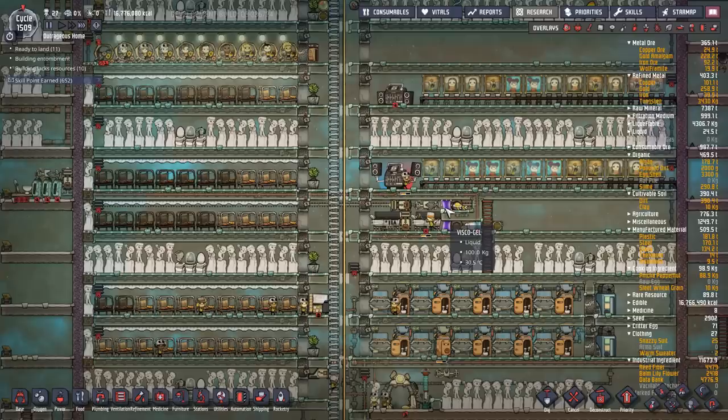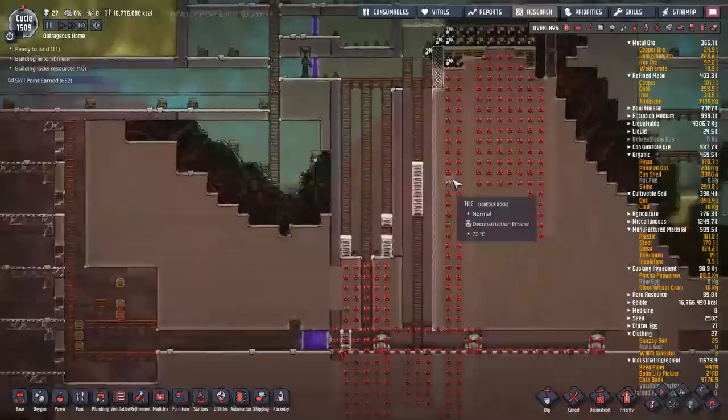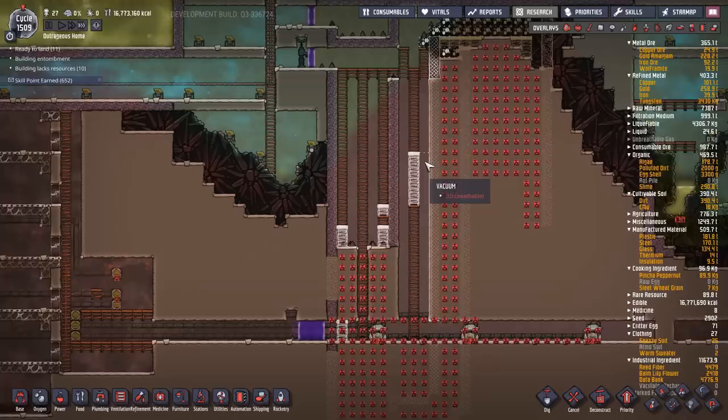We're back on this 100 dupe attempt. I'm committing to 100 dupes because 90 and 80 just didn't sound good enough — though we're going to target for 80 to start. In the last few episodes we got in all the infrastructure: Atmosuit docks, oxygen production up and running. Now I have to get around to the hard bits. I basically need lots of three main things: power, water for the oxygen setup, and food.